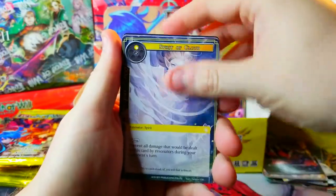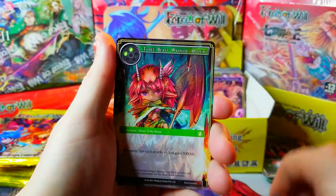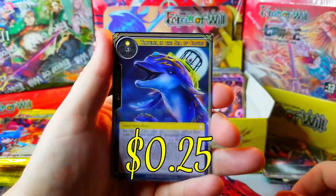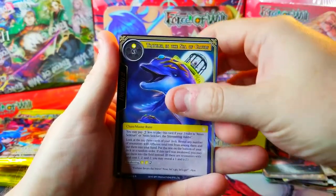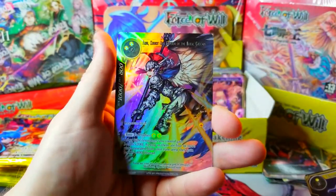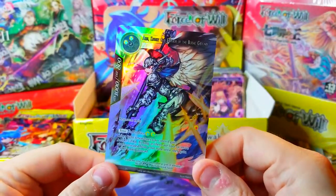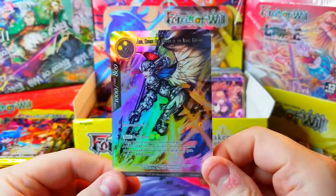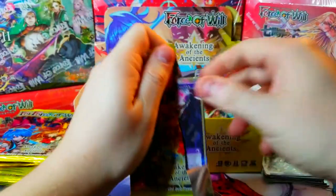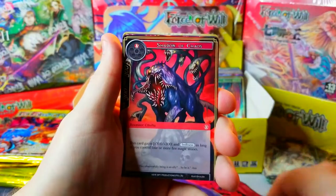Let's go — more butterflies, we've seen the butterfly quite a bit. Fiendish Mirror, Ruined Capital, a warrior, and we got our dolphin dude again that we already got a full art of as our rare, Sea of the Clouds. And oh yeah, now that looks sweet — look at that Aries, oh yeah, Emperor of the Burial Grounds full art! Cool man, that is awesome. I don't think Aries is really worth anything but cool card nonetheless, especially in that full art version. Shadow of Chaos — gotta like it.